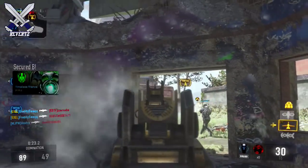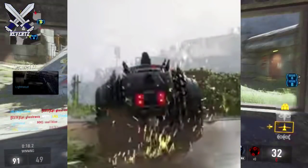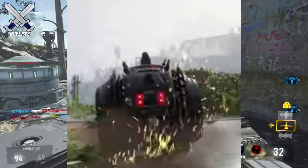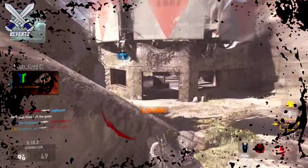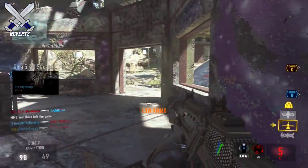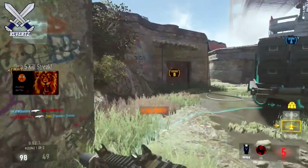Next up we have a new killstreak called the spike drone. When you call it in, a helicopter flies down and you can drop it anywhere on the map. It drops a couple of drones that are laced with spikes. It's kind of like the Riley killstreak from Call of Duty Ghosts, except these drones won't follow you — they'll actually seek out enemy players on the other team.